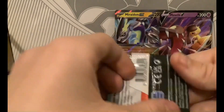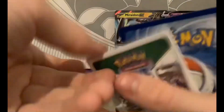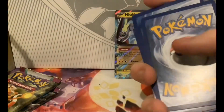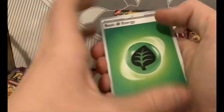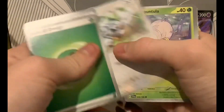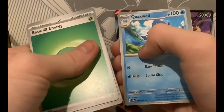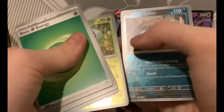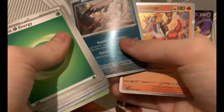Now we're going to open the Scarlet and Violet pack. Excuse me — what? A white border. Okay, the Charizard. I'm broken with these. Grass Energy, Charcadet, Lechonk, Starly, Tarountula, Medicham, Quaquaval, Cyclizar, Reverse Swablu, Reverse Bombirdier, Bombirdier, Bombirdier, and then Skeledirge holo!